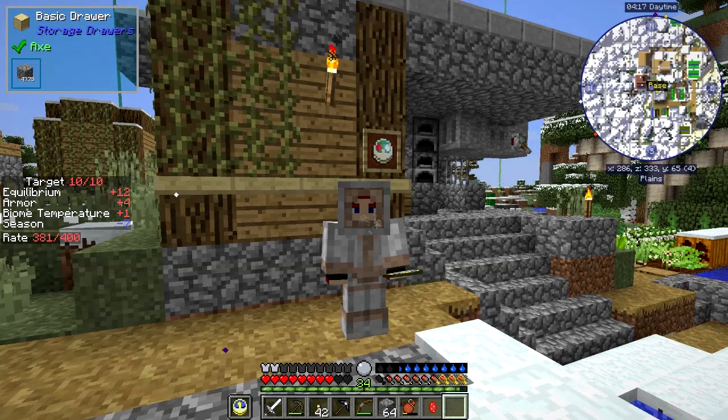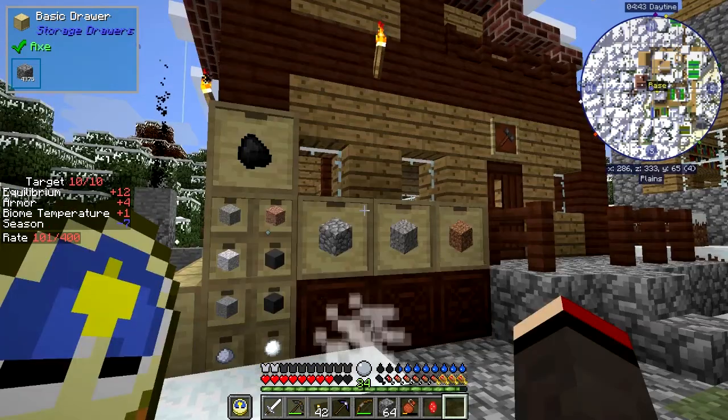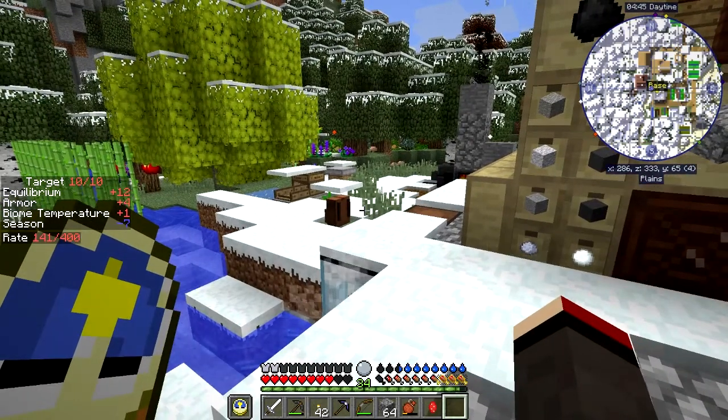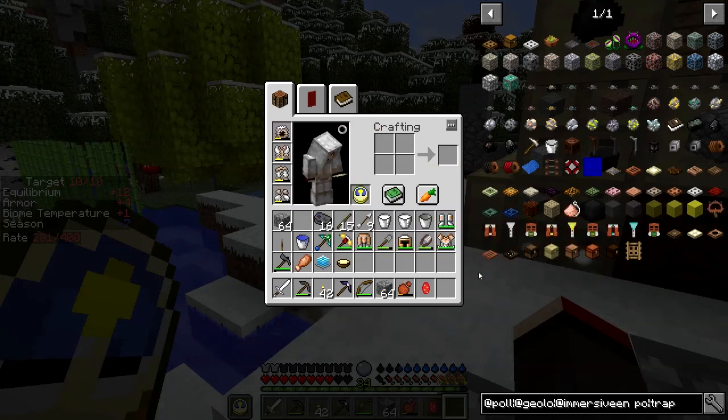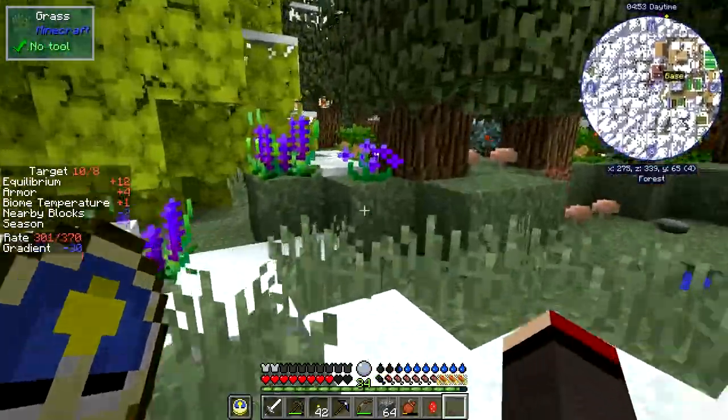Hello everybody and welcome back to the challenging and fun modpack from Danny and Son Real Tech modpack. I'm playing and having a lot of fun doing this. Today I'd like to go to the Nether. I've already got stuff prepared - in my hotbar I've got the obsidian pickaxe which should be able to dig up any cobalt ore we find. I've got my backpack on and I've set everything up ready in preparation for this episode.